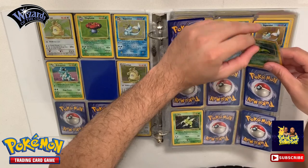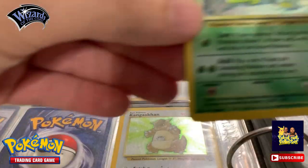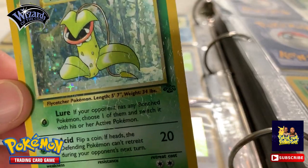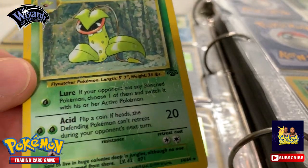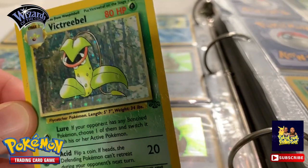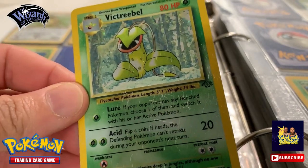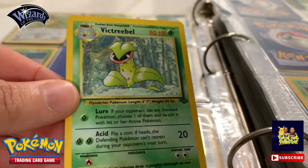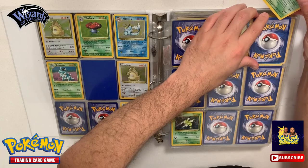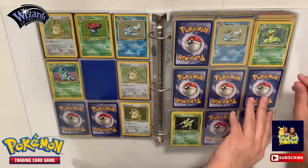We do have a beat-up Victory Bell - this one is a little beat up. Yeah, you can see it there. So if you do like beat-up cards, let me know - maybe I'll ship this one out to you. DM me, maybe I'll ship this one. We also got a Scyther over here.